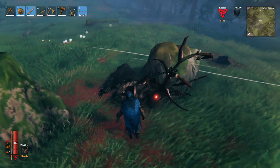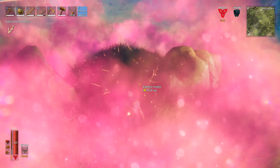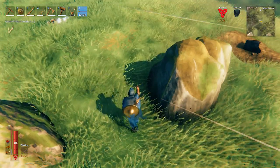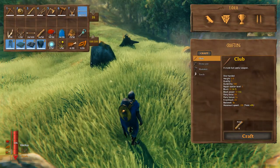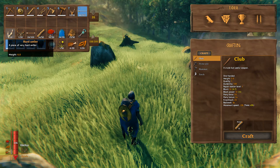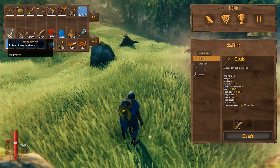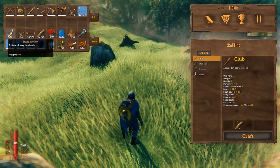We just defeated Eikthyr. You don't want to run away just yet — you actually want to stay and pick up the Eikthyr trophy, which will allow you to get your hands on the Eikthyr buff. We also dropped some hard antlers, and this is very important because the hard antlers are used to make your very first pickaxe to mine for minerals. With those minerals you can make new weapons, new armor. It begins with tin and copper and bronze, but you can also work your way up to iron and even better.